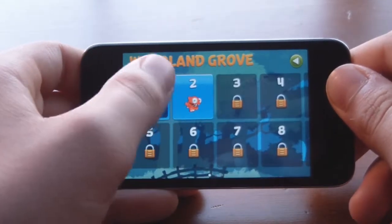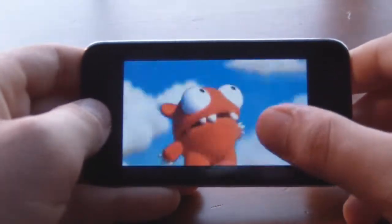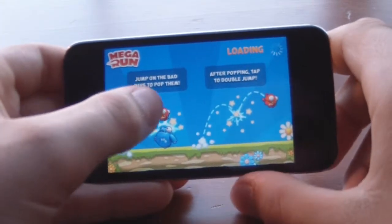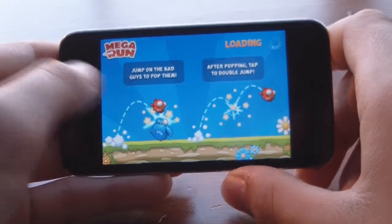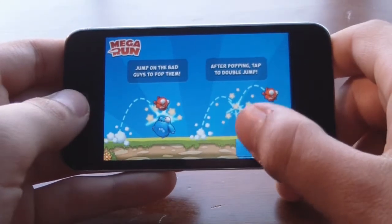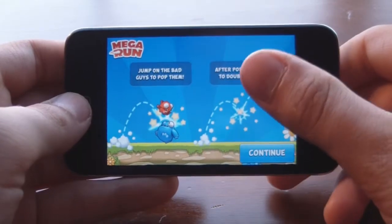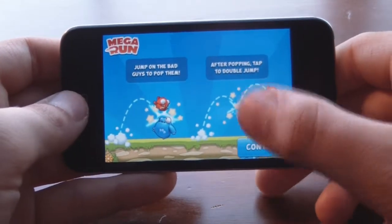You play in levels, so I'm going to play level 1 again because I only got 1.5 stars. In Mega Run, the intro shows you tips: jump on the bad guys to pop them, and after popping, tap twice to double jump. To jump low just tap once, but to jump higher you tap twice or tap and hold.